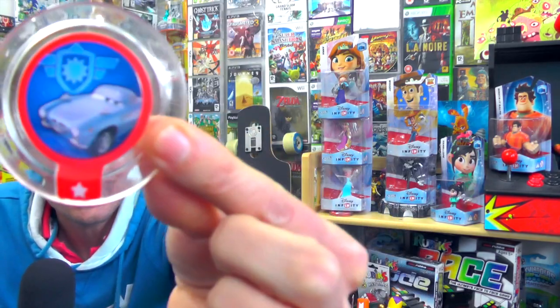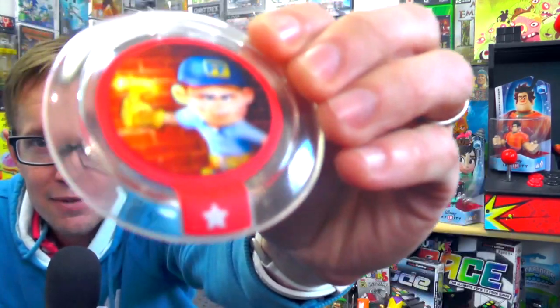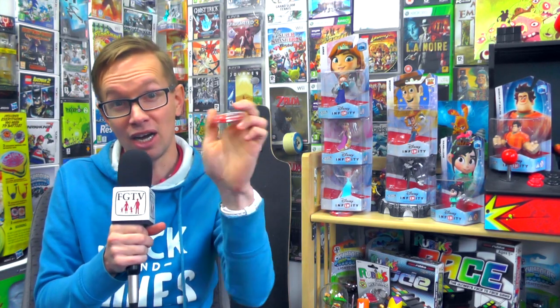A number of them have been revealed on the website. We've just had access to the final three of the set of 20, and we'll be able to reveal those in a minute. Now these are the discs that you put on the bottom underneath the figures on Disney Infinity. Each one has a different picture on, and each one gives you a different ability.